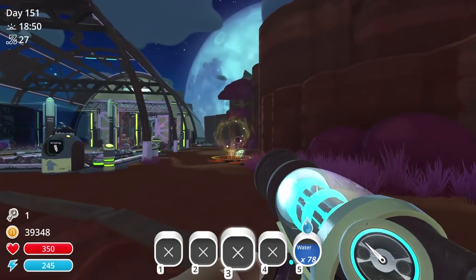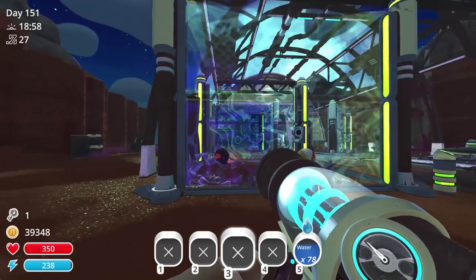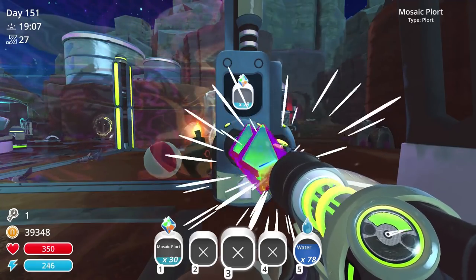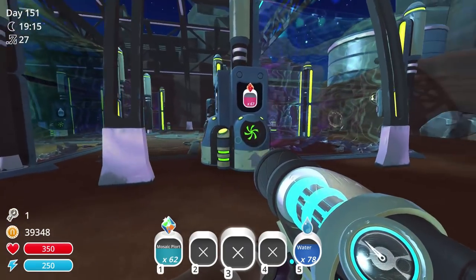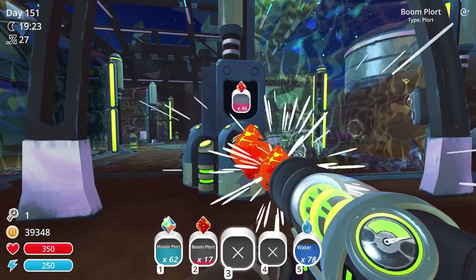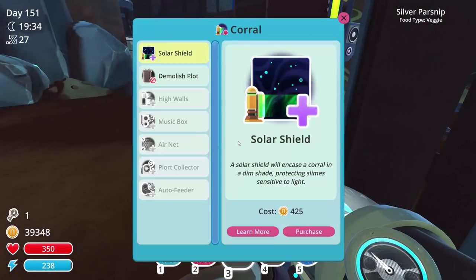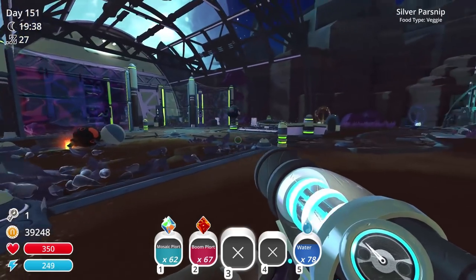Moving on - we're gonna have one plot here. Let's take this stuff out before we demolish the plot. There are a total of five plots here - these four and that one. That's an odd number and I don't like it. I wish there was one more right here or on the other side. Whatever, beggars can't be choosers. This plot's going down and we'll have the other one right there - nice and neat, that's the idea.